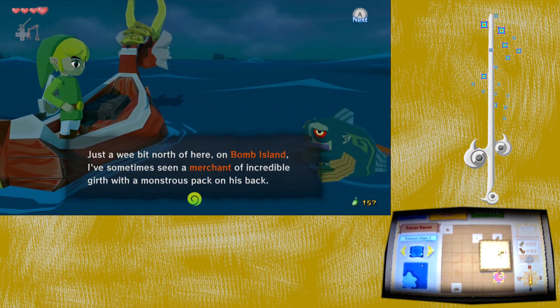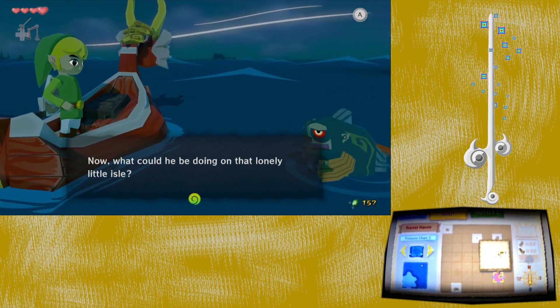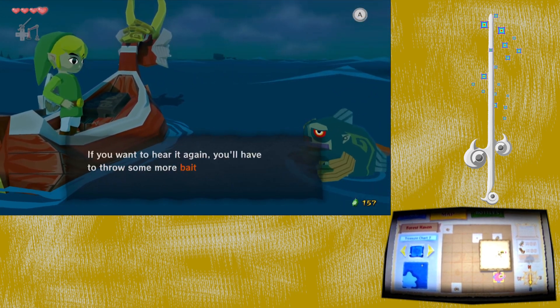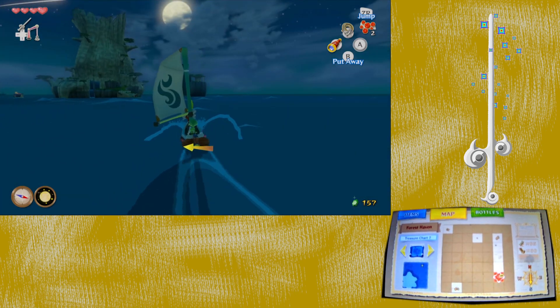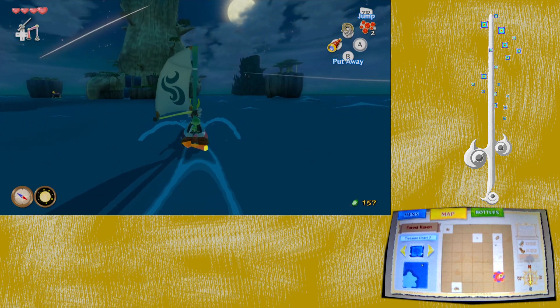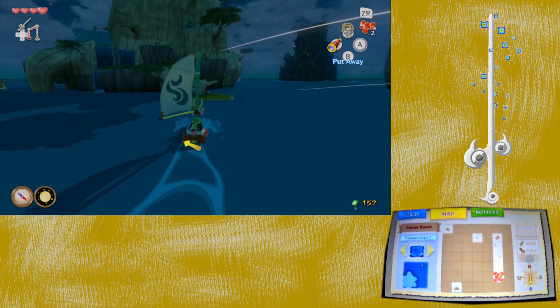The Bomb Island map fish hints: 'I sometimes see a merchant of incredible girth with a monstrous pack on his back. What could he be doing on that lonely little island?' That's foreshadowing for a later quest — a pretty long quest. Daytime hasn't come yet, so I guess we'll continue with the main quest.